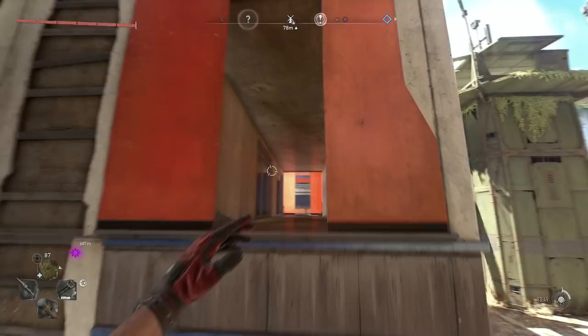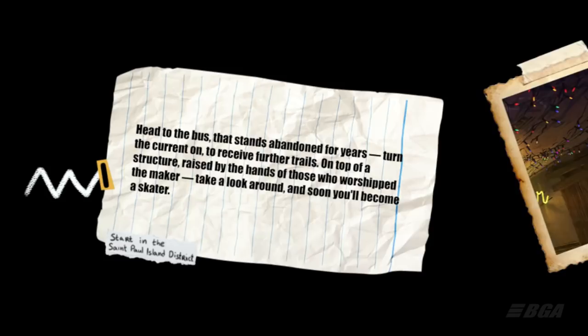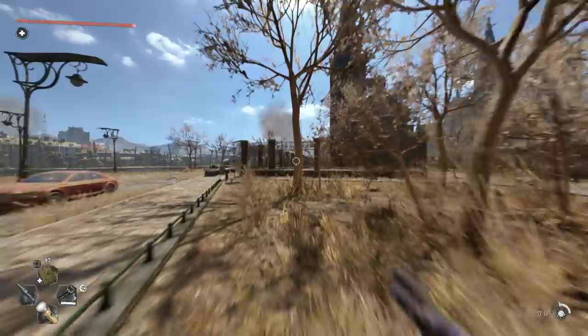The first riddle says: head to the bus that stands abandoned for years, turn the current on to receive further trails, on top of a structure raised by the hands of those who worship the maker. Take a look around and soon you will become a skater. There is a hint that it's actually in the Saint Paul Island district.